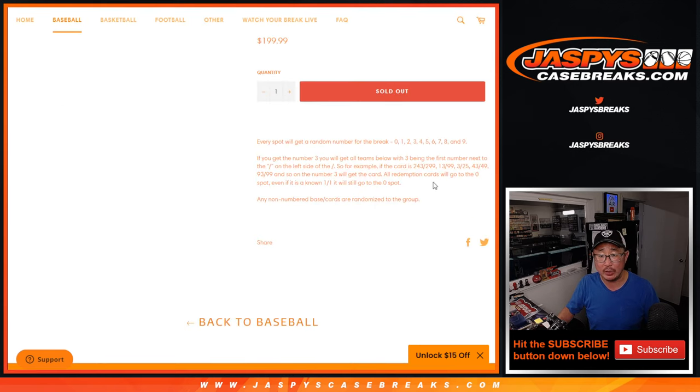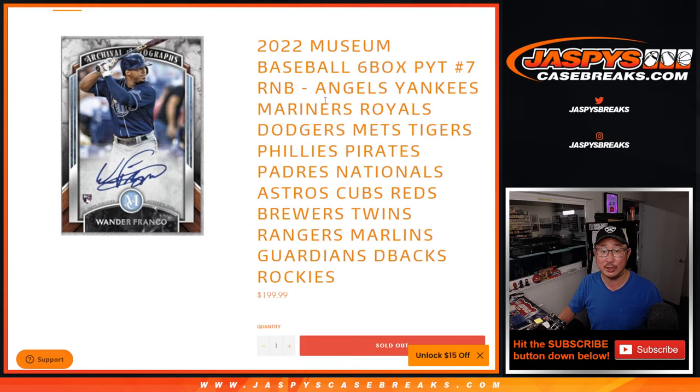Here are the instructions for the number block randomizer — most of you should know that by now. Any non-numbered base cards for this group of teams will be randomized to one person as one lot. I think everything's numbered in a museum collection except for base cards, and I think all hits are numbered, so I don't think that applies.